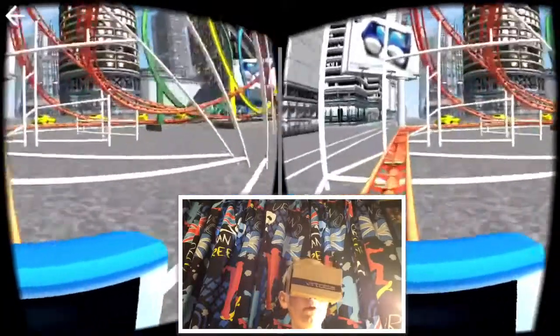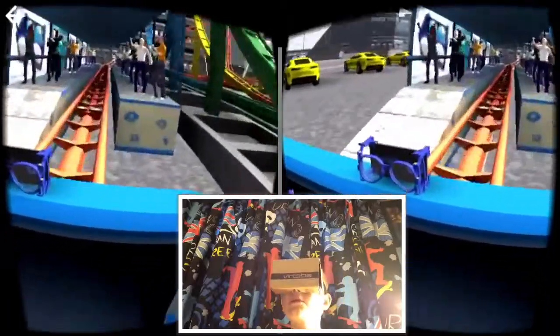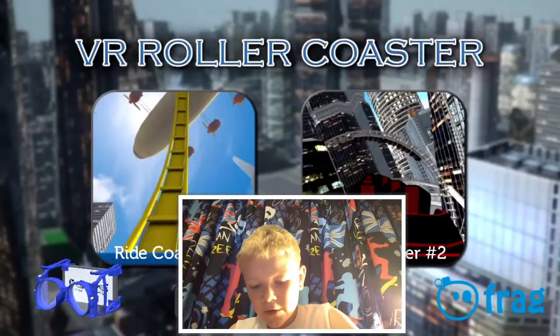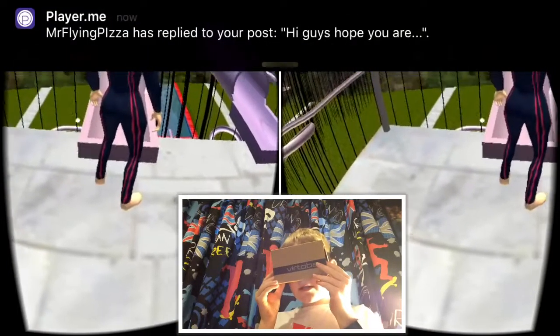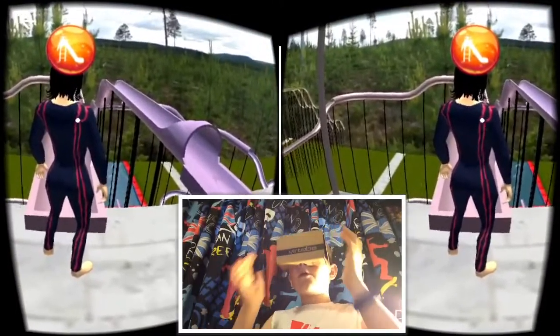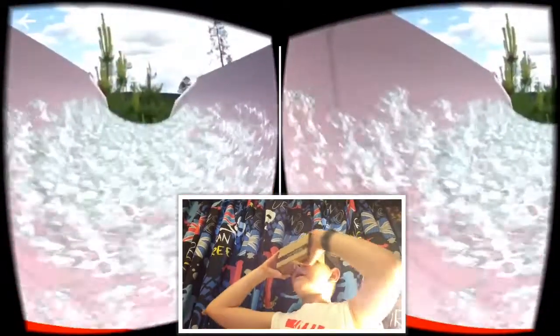Are we at the station now? You've got to focus your eyes on these things in VR — sometimes you see two dots and you're only supposed to see one. I think I've had enough of the roller coaster for now, let's move on. Next up are water slides! Oh, I got a message on player.me — I'm on player.me for those who don't know. Let me focus my eyes — the dots are moving closer together, alright I think they're close enough. We're going down a water slide!